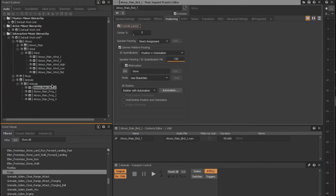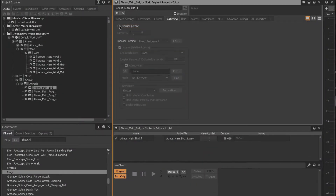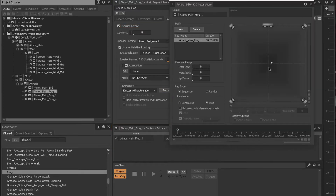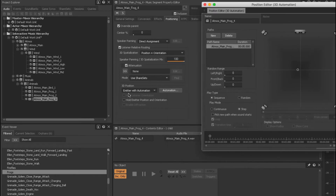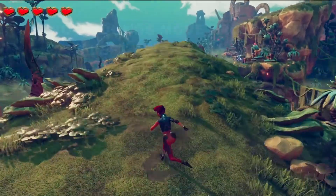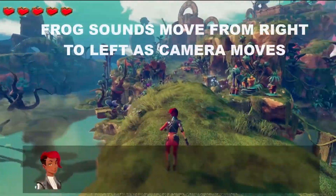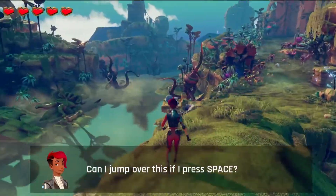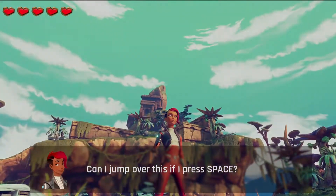Here you can see how I took some of the distant animal sounds like birds and frogs and anchored them to a position in the environment using WISE's positioning tab settings. This meant the environment sounds weren't locked into the stereo field, so when the camera moved, so did some of those sounds based on where they were anchored — which I thought helped create a more realistic and immersive audio experience for the player.